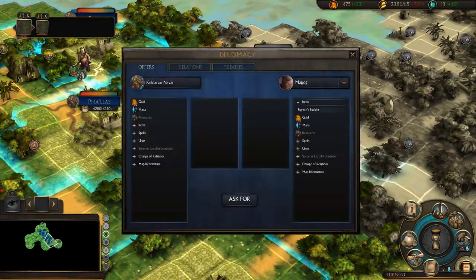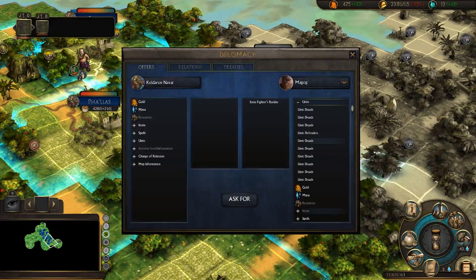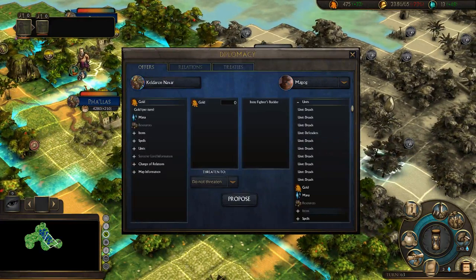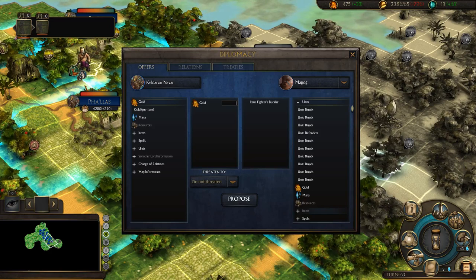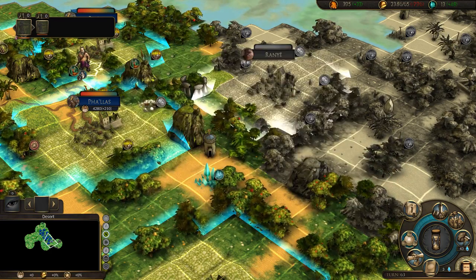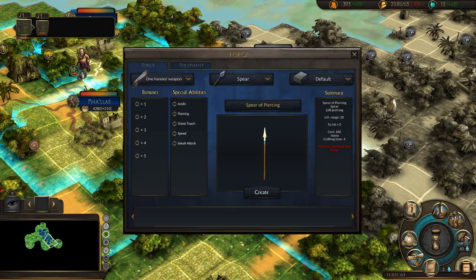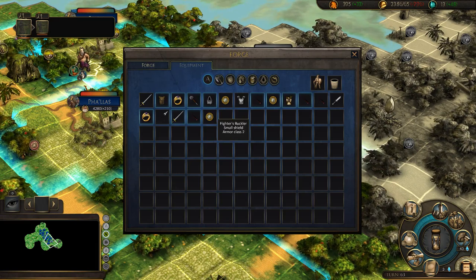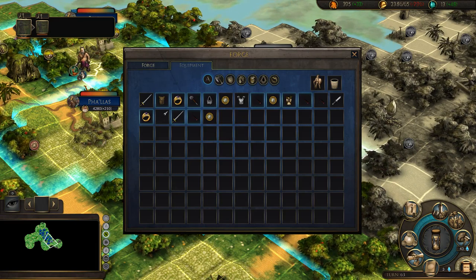Oh, they have items. Let's get that buckler - 80 gold for it. Woohoo! Let's have a look at that buckler thing. Equipment - a fighter's buckler, armor class plus two.